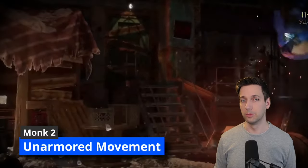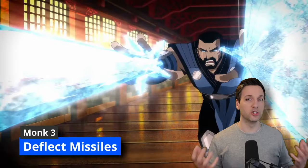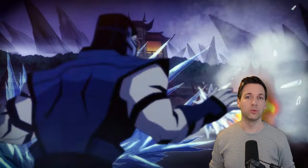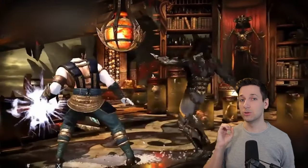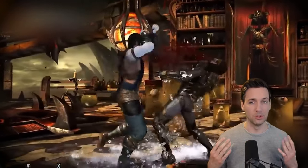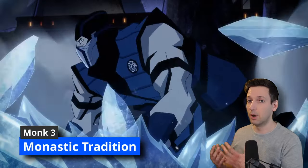Also at second level of Monk you get Unarmored Movement, so your movement speed is boosted by 10 feet. Then at third level of Monk you get Deflect Missiles, so if anybody shoots a projectile at you — especially if it happens to be Scorpion trying to get you to get over here — you can use the feature as a reaction to reduce any projectile's damage by 1d10 plus your Dexterity modifier plus your Monk level. If that damage is reduced to zero you can catch the projectile and throw it back at your enemy.